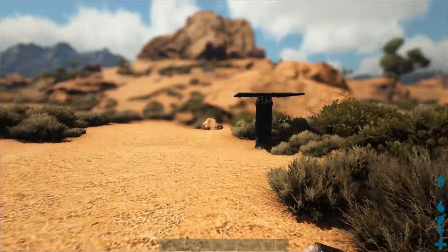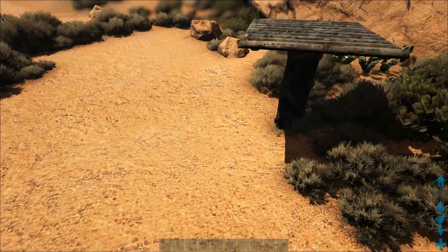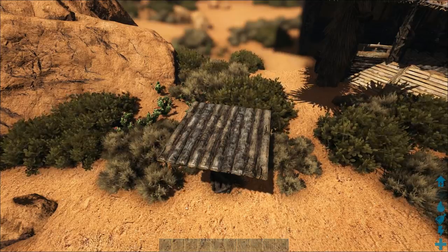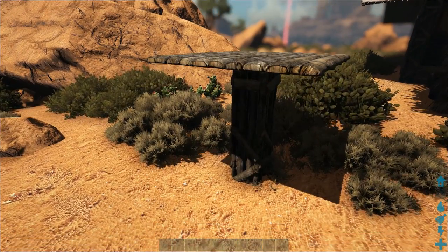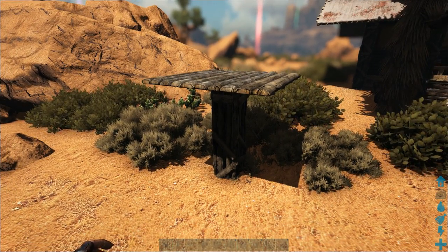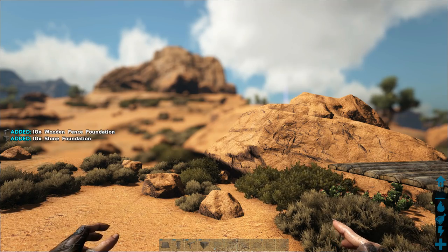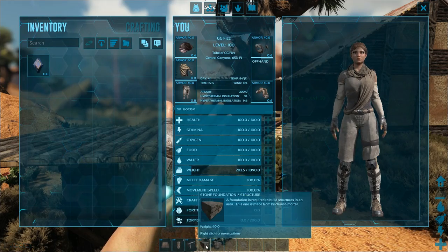So let's get started. First thing you need to do is find a nice little spot where you're actually gonna place it. You don't really need fly or anything. Here I have just placed a pillar with a ceiling — that's it. What you're gonna need is some wooden ceilings, some wooden pillars, some fence foundations, and some stone walls. You don't need the foundations.